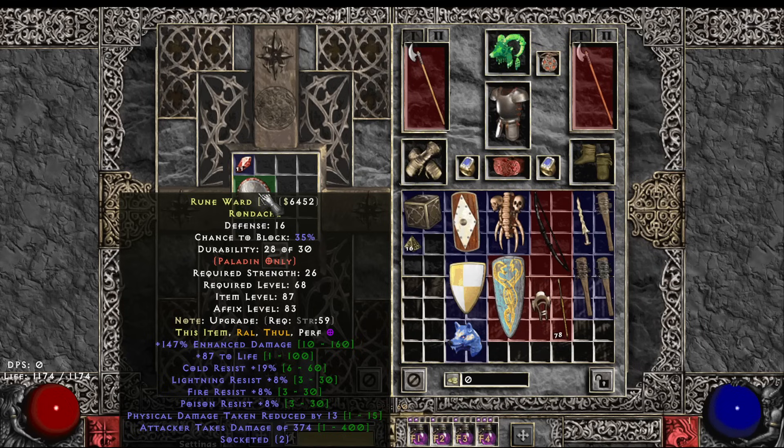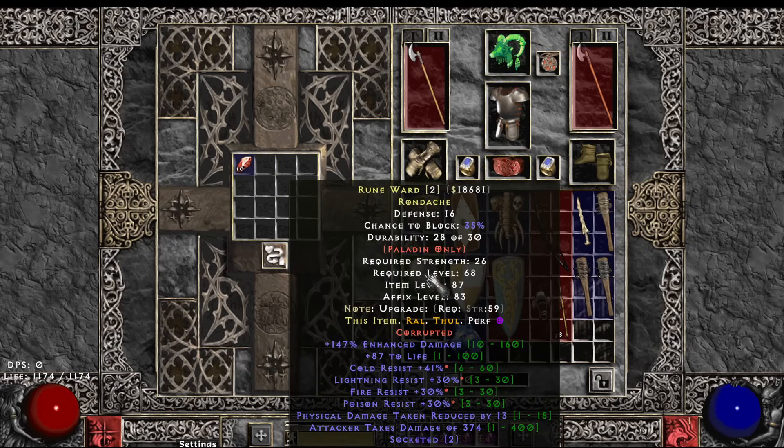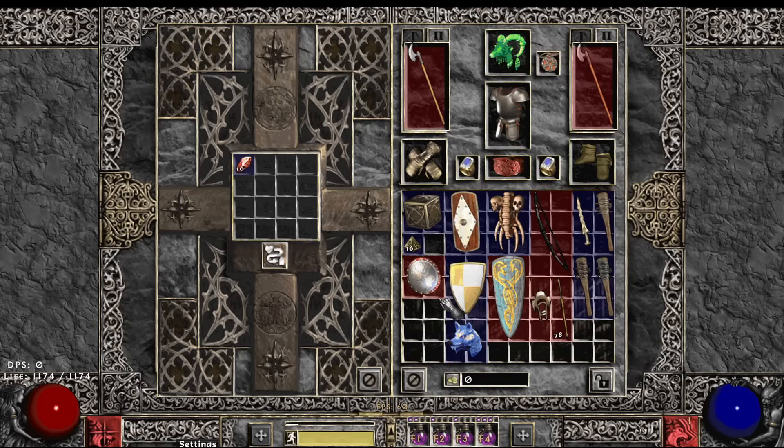Alright — ED, life, res shield with two holes. Extra all res — wow, not a bad slam. Res is a good slam on a shield, kind of cool. It'd be nice if it had the block mod or DR.